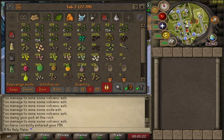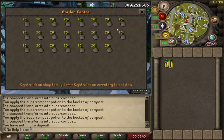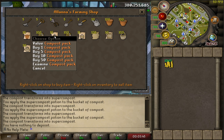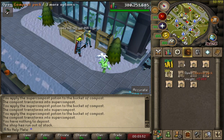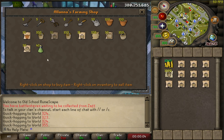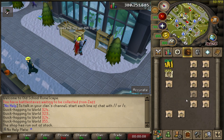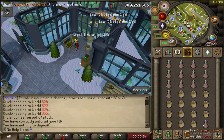Let's buy all the compost packs we need from the gardener. They only sell 10 at a time so we have to wait a little bit, but you can actually just hop worlds to buy more compost packs. This should get us at least the 3,000 that we need.